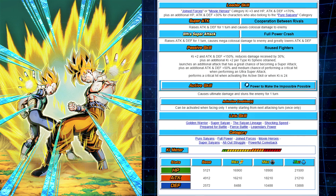The active skill can be activated when facing one enemy, starting from the next turn — it causes ultimate damage and stuns the enemy for one turn. Overall, I think the unit is solid — it's a great unit, especially with the amount of teams and different rotations you can run. We're going to show that in the team builds right now.